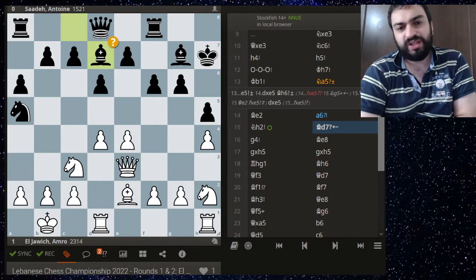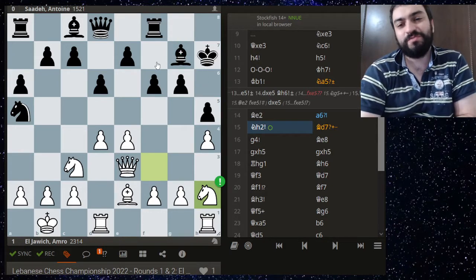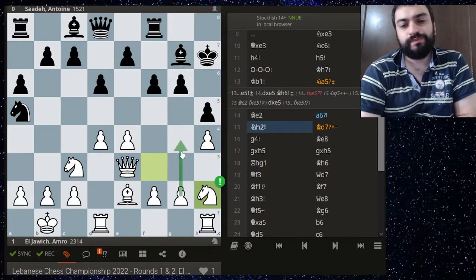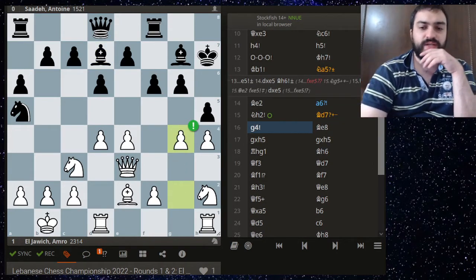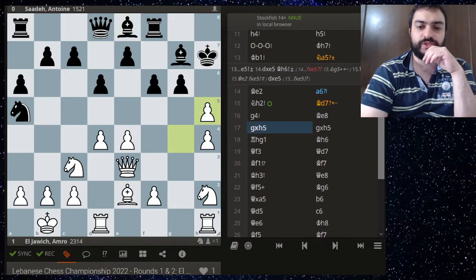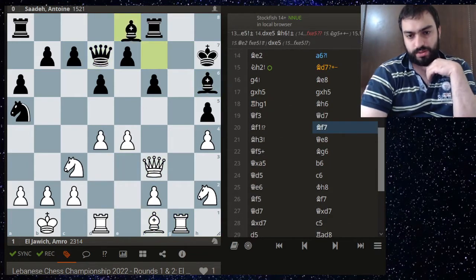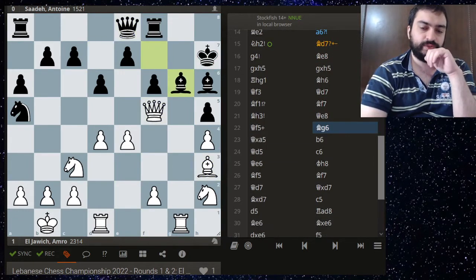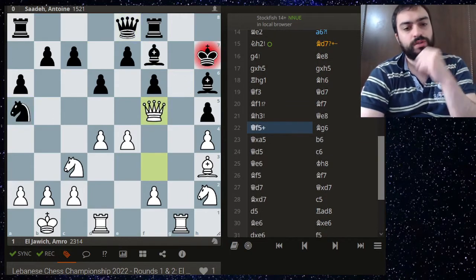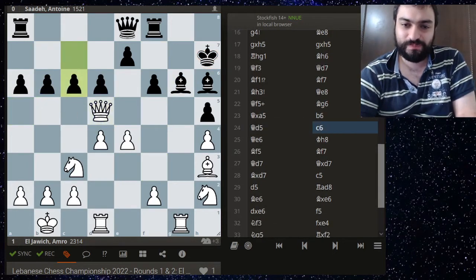Instead knight a5, bishop e2, and still going for this plan — I gave this a dubious mark. A6, and now knight h2 preparing g4. Bishop d7 is far too slow; you don't have the luxury of time. Maybe bishop h6 could have been tried. After bishop d7, g4 — and now it's game over. Amer gets the rook to g1 and now this cute maneuver: bishop h3 to activate the bishop. He wins the sidelined knight on a5, which was the problem for black.